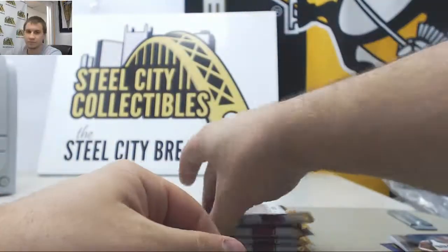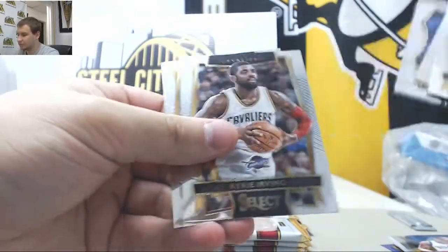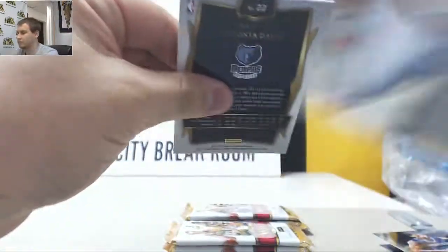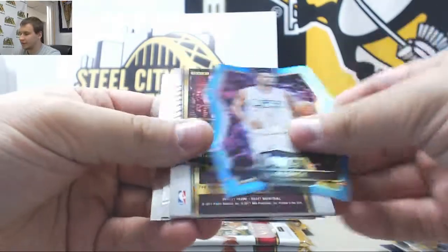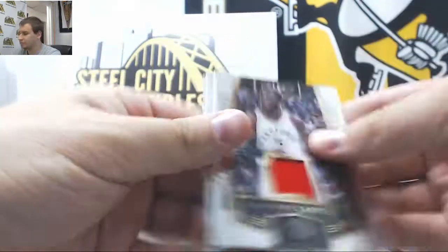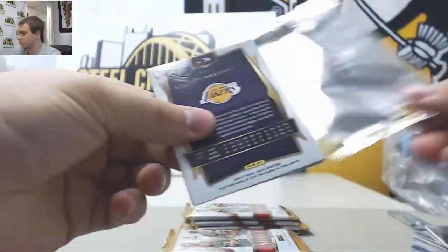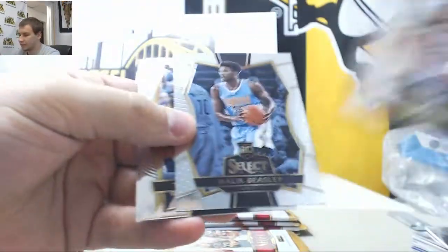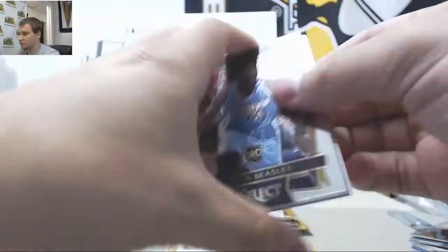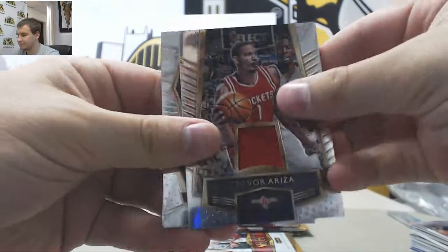Base and Prism. TJ McConnell Prism and Base. Teal Die Cut of J.J. Reddick, 199. And jersey of DeMarre Carroll. Base and Prism. Terrence Dorsey, Trevor Ariza for the Rockets.